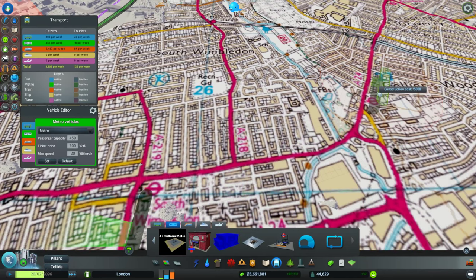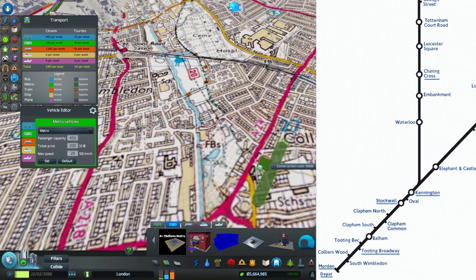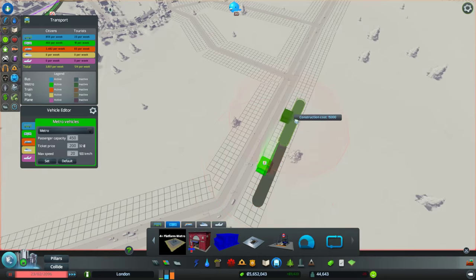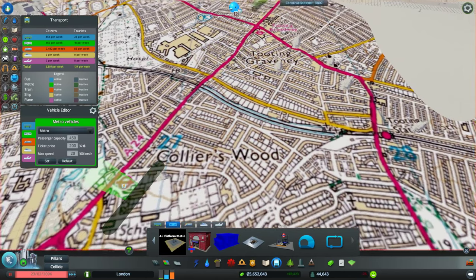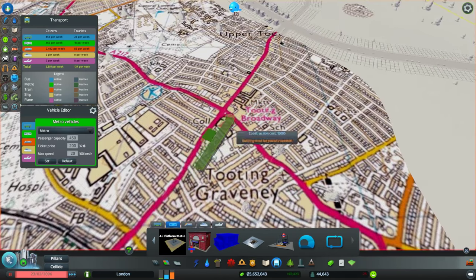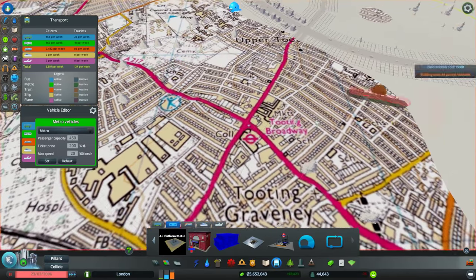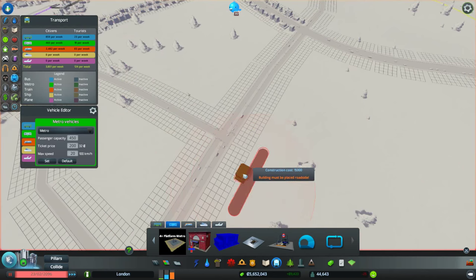Then up to Collier's Wood — we've already got the road in because this is the A24 going up here. Right, cool. I'm going to pause the simulation because all this is going to have no electricity. Then Tooting Broadway — now this part is really South London, and I've got to say I don't know this area very well at all. The centre of London and the southwest and parts of North London I know, but South London I really don't.